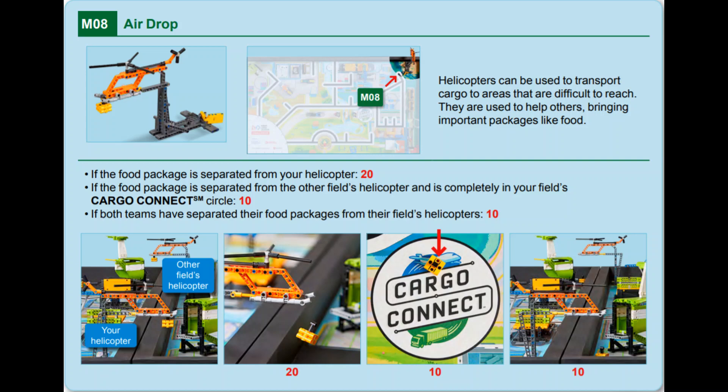To score points, teams must release the food package from their helicopter. Additional points are scored if the team on the adjacent table also separates their food package, and also if your robot then delivers that food package into the Cargo Connect circle on your field.